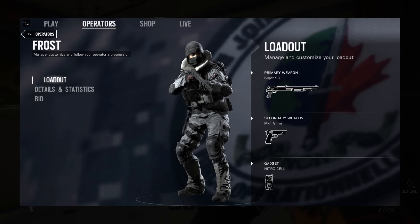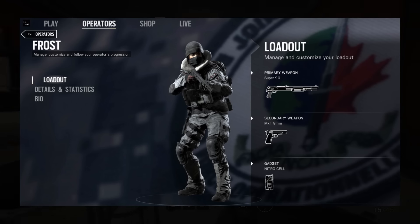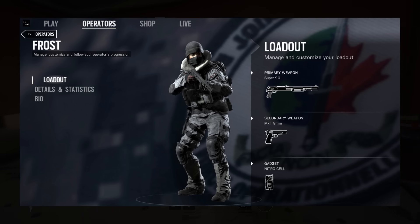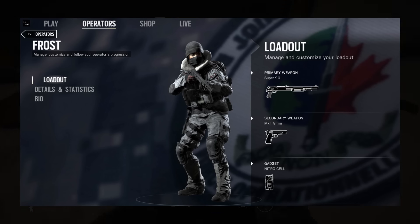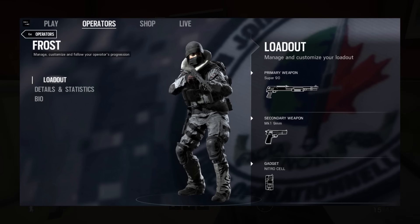One of the rumors was that one of the operators was a female, and I can confirm that the defender for the Canadian CTU is in fact a female and her name is Frost. Frost comes with a special gadget called the Welcome Mat. The description literally says the Welcome Mat uses a mechanical trap to incapacitate enemies. Two words stuck out to me that clearly describe what this is — one of those words was 'incapacitate.'